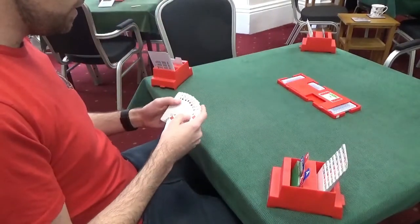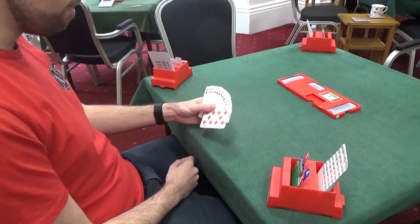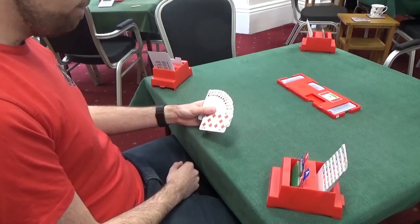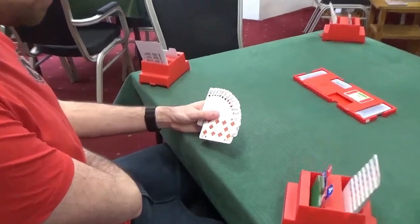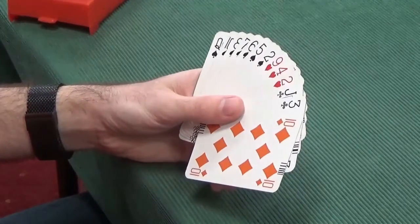East is the dealer. Let's have a look at what they've got. That's interesting. We've got a very distributional hand here. We've got seven spades. Unfortunately for us, we only have three points, two of which are in our suit.